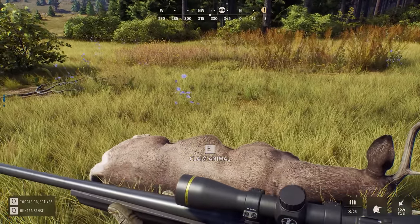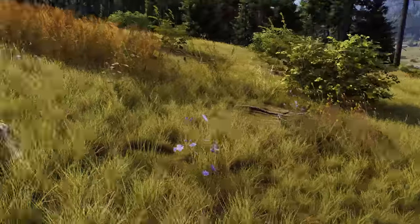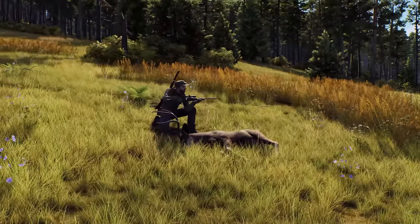Now I know you can use the photo mode. We're going to get down and get a picture with it. Here is the photo mode — you can move the camera around wherever you want. There's my guy kneeling down with the kill. How cool is that? Really, really neat that we can do this.